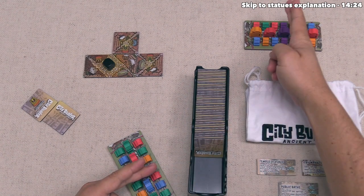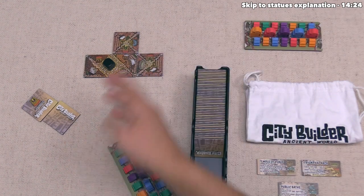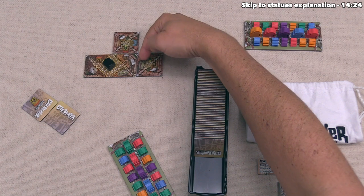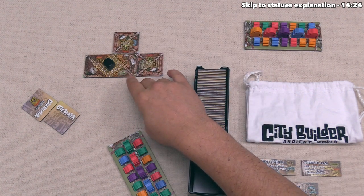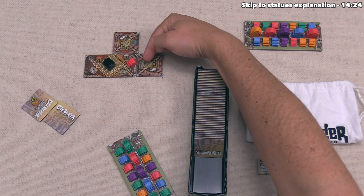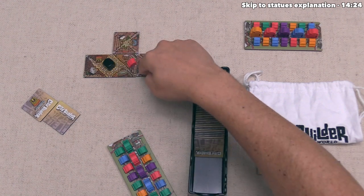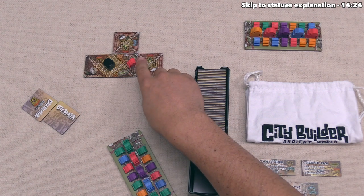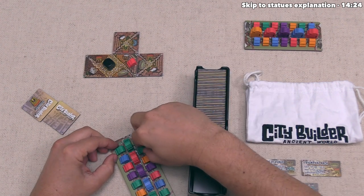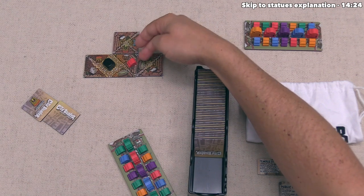Purple settlers are always exactly in the middle of these tiles, while the rest were placed randomly during setup. You can only access settlers closest to you. The black player has two open houses and a red and green landmark. They settle this red settler because they have the red landmark they need and a non-red landmark in the form of the green. They cannot place any more red settlers since you can never have two of the same color in one district.